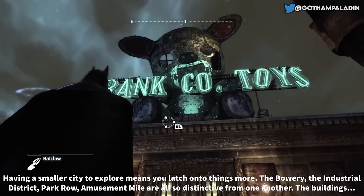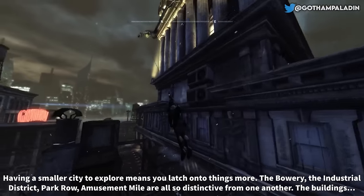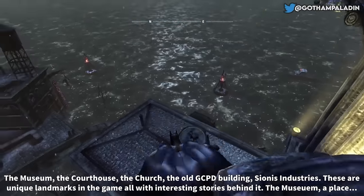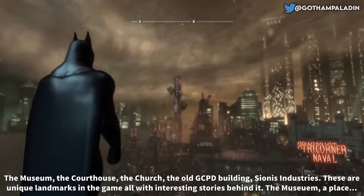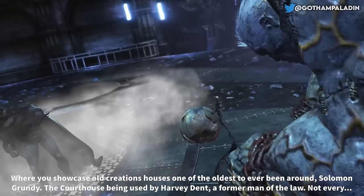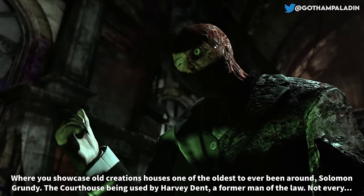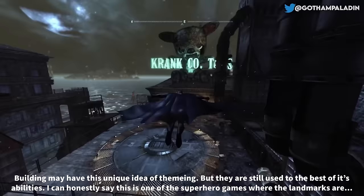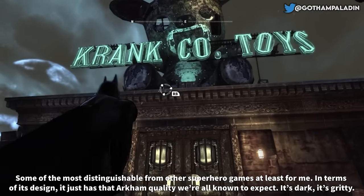Having a smaller city to explore means you latch onto things more. The Bowery, Industrial District, Park Row, Amusement Mile are all distinctive from one another. The buildings — the museum, the courthouse, the church, the old GCPD buildings, Sionis Industries — are unique landmarks, all with interesting stories behind them. The museum houses Solomon Grundy, one of the oldest to have ever been around. The courthouse being used by Harvey Dent, a former man of the law. Not every building may have a unique theme, but they are all used to the best of their abilities.